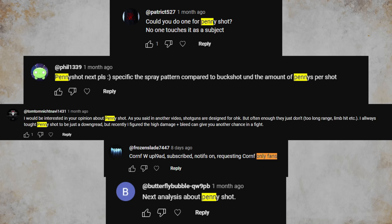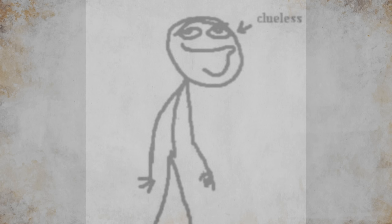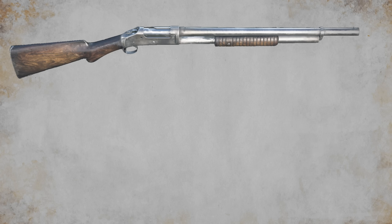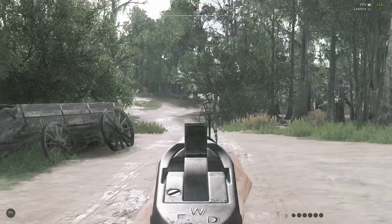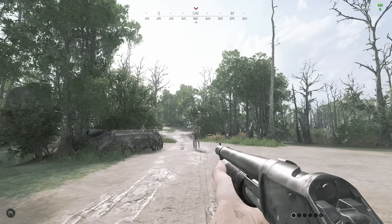So, the people want a penny shot video, huh? Well, as long as the store page stats are accurate, this should be pretty straightforward. I'll just take a slate with penny shot into the firing range and test the damage. If the effective range is 16 meters, then that must mean I'll be doing good damage at 12 meters. Oh, this is going to be a lot of work, isn't it?